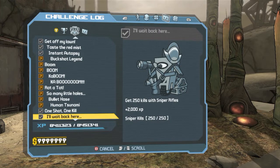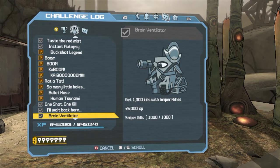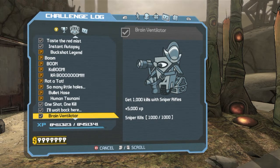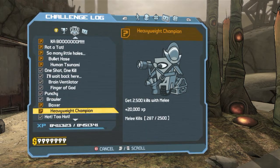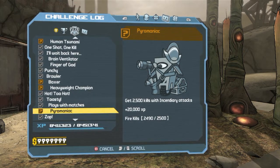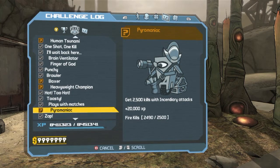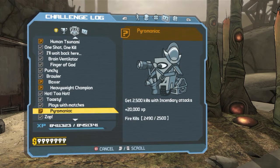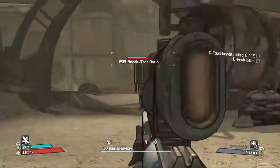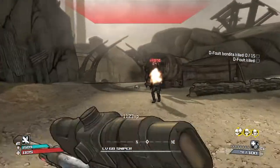Let me show you the whole reason for doing this. As you can see at the bottom, I'm pretty close to leveling up. Right here with incendiary attacks, I only need 10 more kills to get 20,000 XP, and that should put me above it. I'm at 41 and it's at 45, so that should put me right around to the level up.